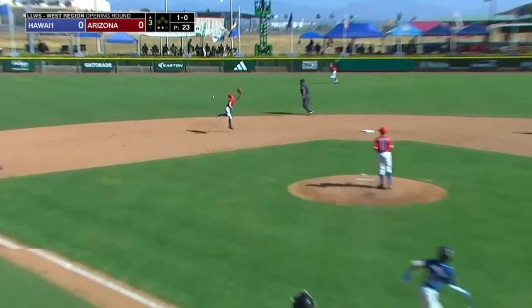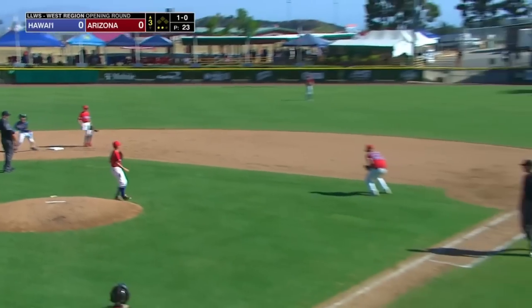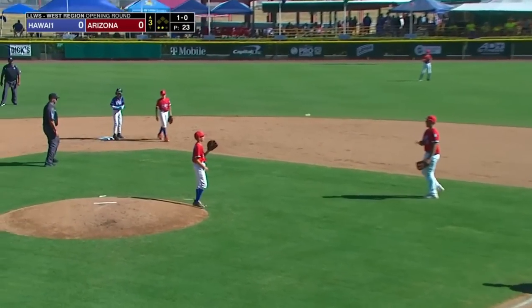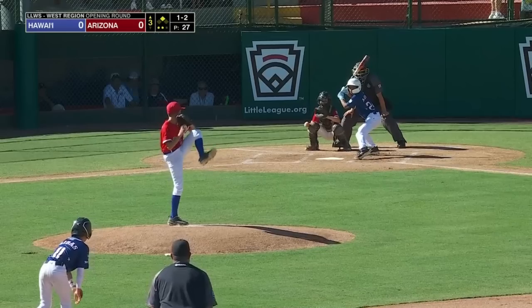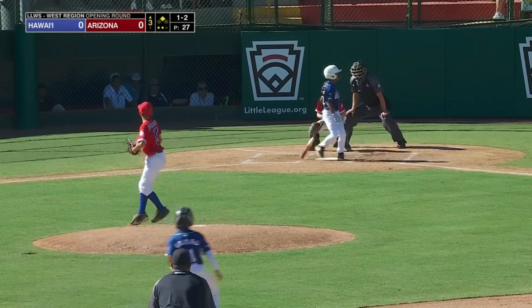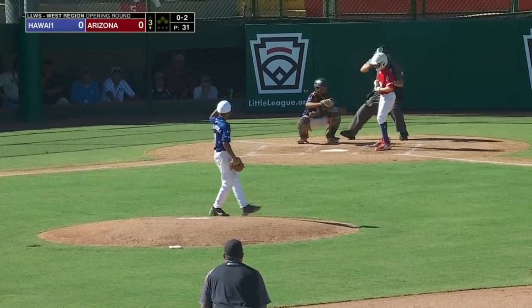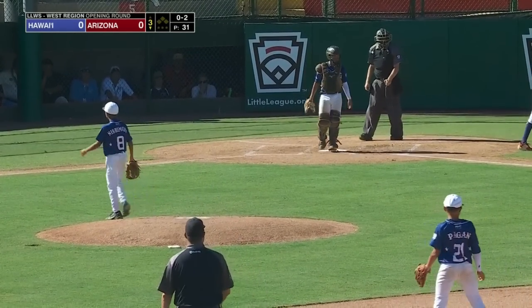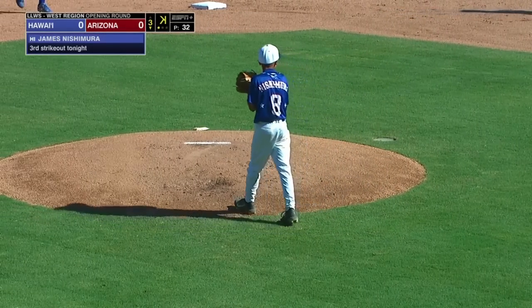That's driven and into left center field for a base hit. Malibas on his way to second, the throw to second is high and he's in there safely. That's the first base runner for Hawaii. Swing and a miss and he strikes out. Strike three called on the corner — Nishimura paints it perfectly. That's his third strikeout.